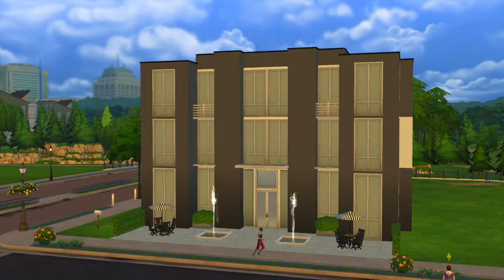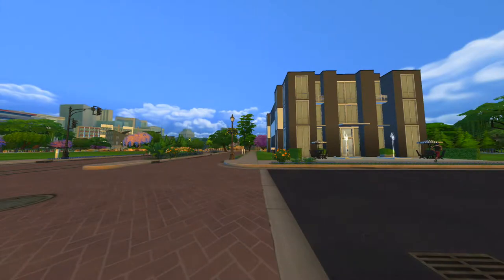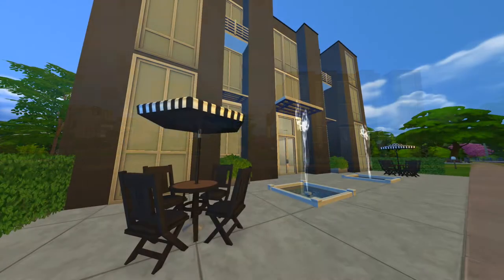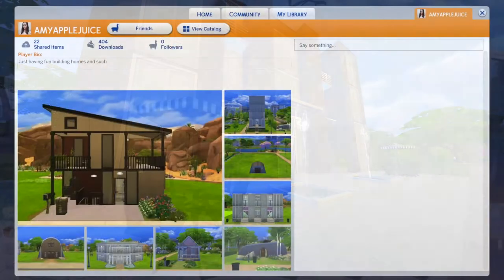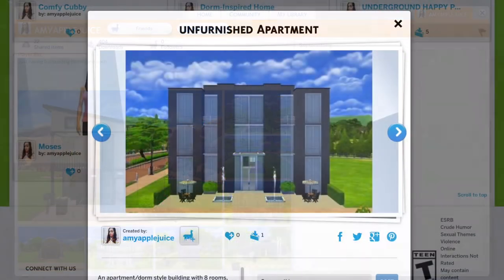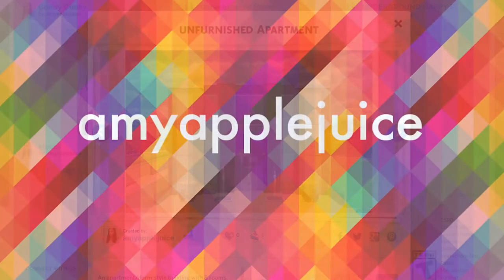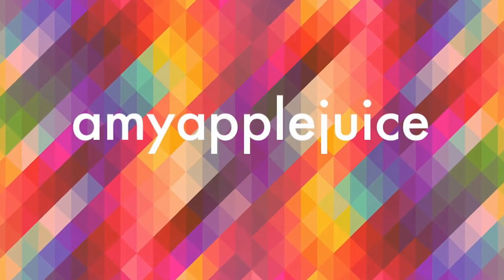So here are the screenshots. That's from the front of the building — I put some Sims in so it looks real. That's the street view. It's pretty cool. As with all my Sims builds, this will be available on the gallery — it's Amy Applejuice, same as my YouTube channel. So this is the unfinished apartment. Thanks for watching — I'll upload the furnished pieces later. Bye.